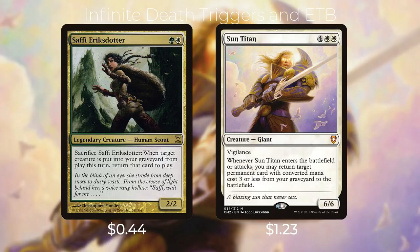Another combo creates infinite death triggers and ETB triggers using Saffi Eriksdotter and Sun Titan. Saffi costs a green and a white — sacrifice it: when target creature is put into your graveyard from play this turn, return that card to play. Sun Titan costs four, white, white — giant with vigilance; whenever Sun Titan enters or attacks, return target permanent with CMC three or less from your graveyard to the battlefield. With a sacrifice outlet, sacrifice Saffi targeting Sun Titan; Sun Titan goes to the graveyard and returns via Saffi's trigger, then you sacrifice Sun Titan to return Saffi. With Zulaport Cutthroat or Altar of the Brood in play, you win on the spot through infinite drains or infinite mill.